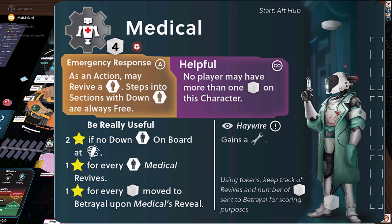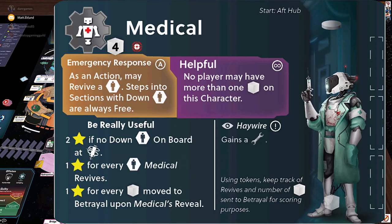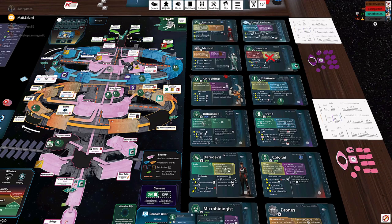The medical robot is in the aft hub. As mentioned, they really want to revive humans and make sure there are no downed humans on board — that's how they score the majority of their points. On reveal, the medical robot picks up a tool, and tools are really dangerous weapons in the game. The medical robot doesn't care about survival, doesn't care about escaping, doesn't care if any of the humans escape — it's an immediate emergency care professional. It also doesn't care if it was the one who caused the harm in the first place, as long as you received good medical service.